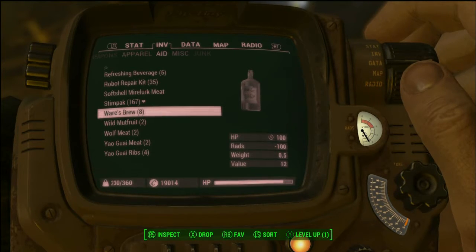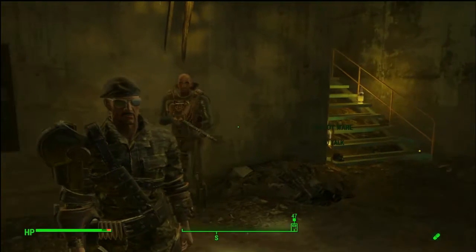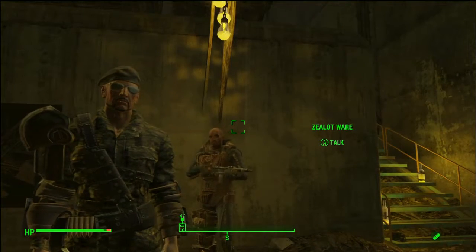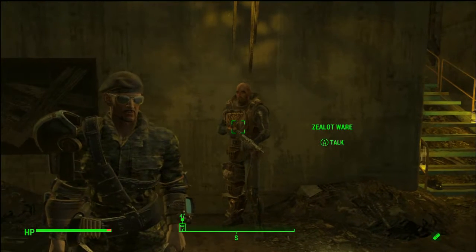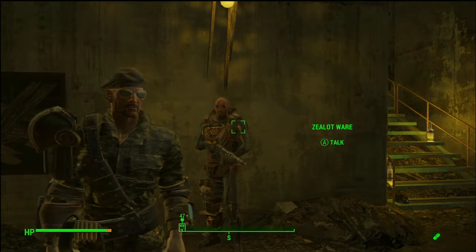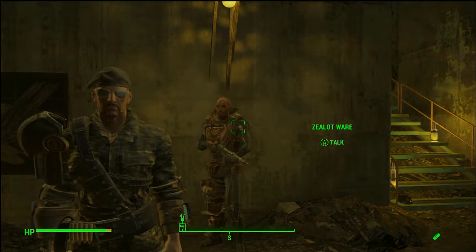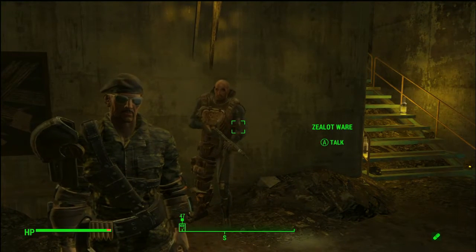So, 100 health and minus 100 rads - that's a good bit. Now, this character is in normal mode so we're going to be headed off to survival mode a little bit later to see how it works over there. But in the meantime, I want to go talk about the crafting recipe and put some techniques together on how we can make a few bottles for stash.